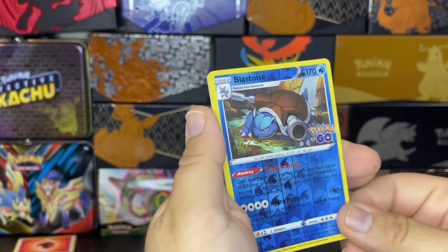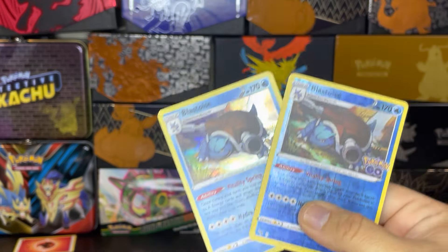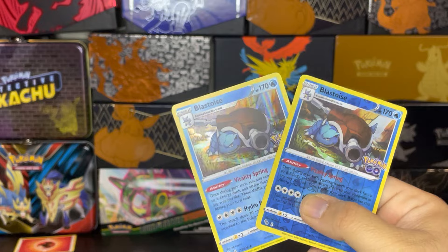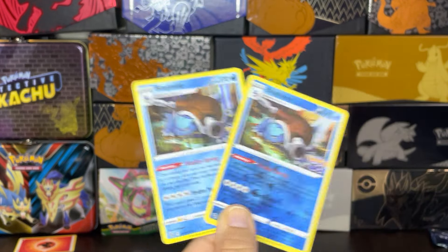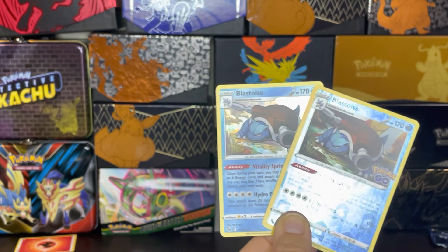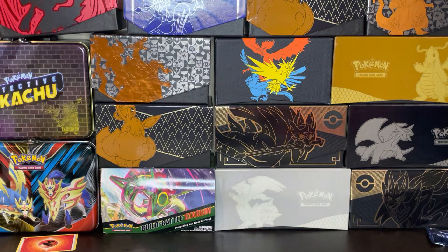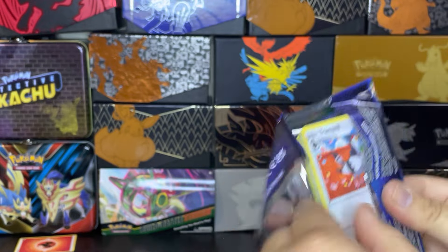We have a Blastoise for our reverse holo here. And what did I tell you — I tell you, it happens all the time. That's my luck. Look at that — back to back, same pack. Wow folks, that's something else. That's happened to me twice already today. That's incredible.